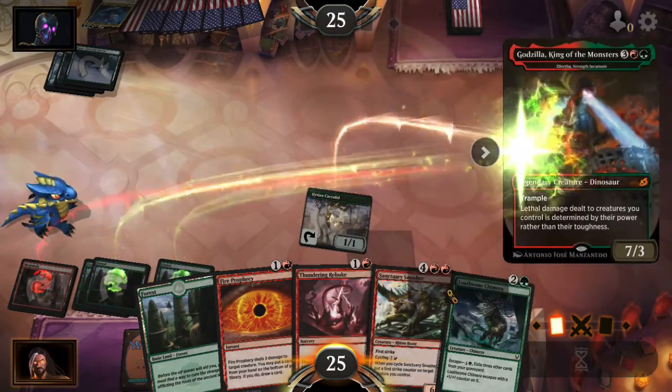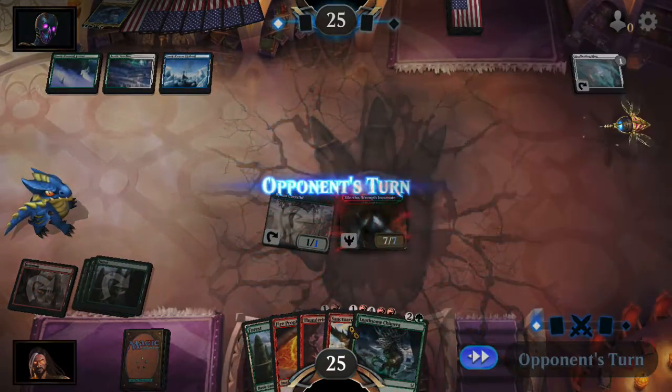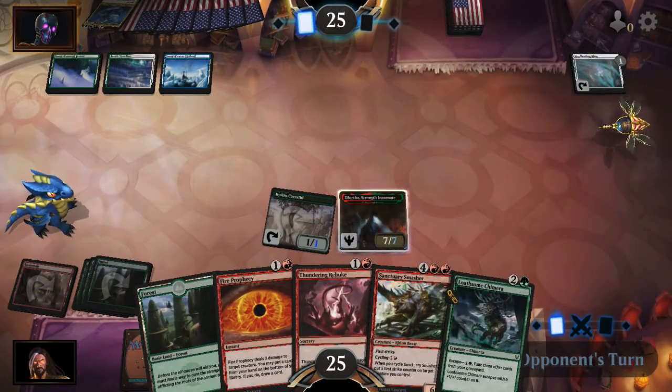Let's drop Godzilla. He does play white, so he's probably got a Banishing Light or something.